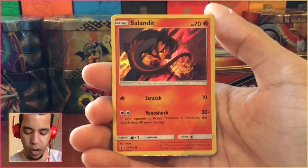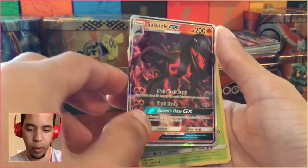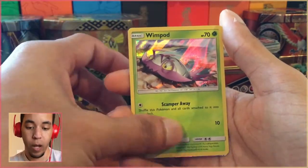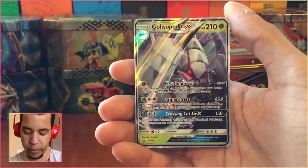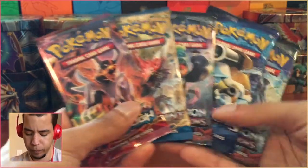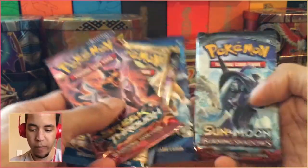So this first one isn't even a promo card — it's just a holo version of the common from Guardians Rising. And then of course we have the promo Salazzle GX, then a holo Wimpod, and a holo Golisopod GX. Golisopod might wind up being a deck that I use, depending on how many of those I have. Then we have five packs: Breakthrough, Breakpoint, Burning Shadows, Evolutions, and Burning Shadows. Why did they make this, and why did they include these particular packs? I don't know the answer to that — if you know, please tell me.